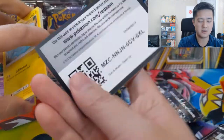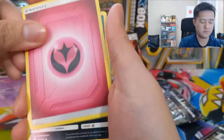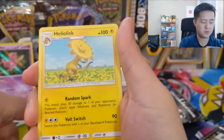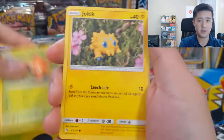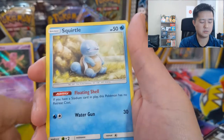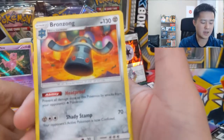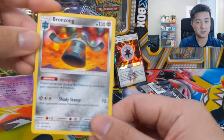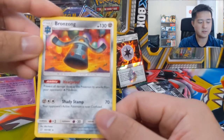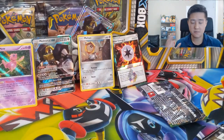Let's see if we can end it with a hit. Fairy Energy, Spearow, Togedemaru, Heliolisk, Jasmine, Alolan Geodude, Paras, Joltik, Blitzle, Squirtle — very cute — Kakuna reverse, and then we have a Bronzong. Given that Malamar is still going to be in the meta, I can see this card being somewhat relevant. Alright, that's it for the opening.